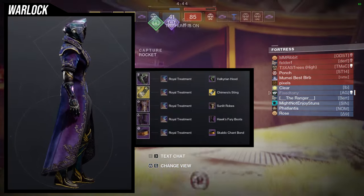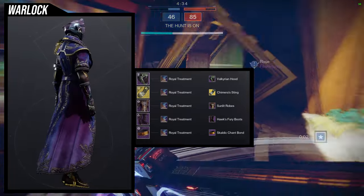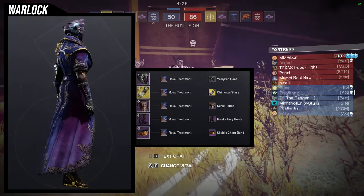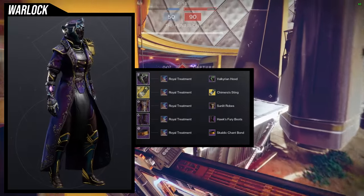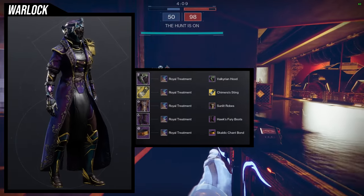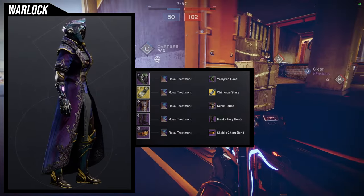For the last set, I actually think this one is a banger — it looks really cool. We're using the Chimera Sting again. For the helmet, the Valkyrian hood; for the chest, Sunlit robes; for the boots, Hawk's Fury boots; and for the bond, the Scaldic Chant bond. I love this set. I combined the Sunlit robes with the Valkyrian hood in the actual Sunlit video for warlocks, but I was having trouble combining it with boots. I think these are the boots for it — it looks amazing, like a military officer.